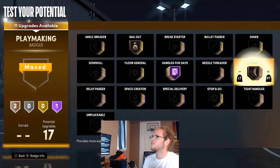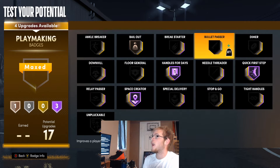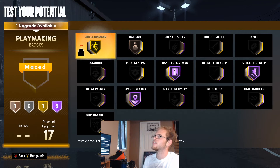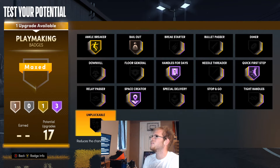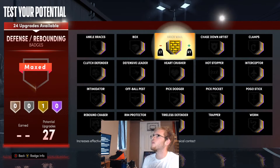For playmaking badges I'm gonna go with Handles for Days, Bail Out on bronze, Quick First Step on Hall of Fame. This build is gonna have more playmaking badges than I would say Giannis would typically have. I'd also put Ankle Breaker on this build just for fun, and then probably go with Unpluckable.